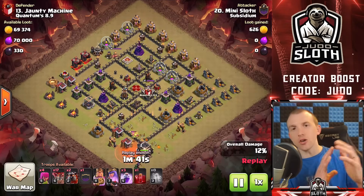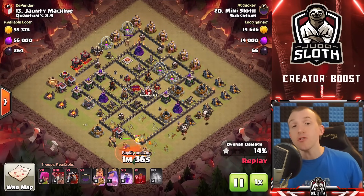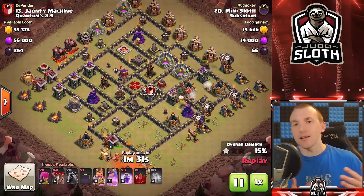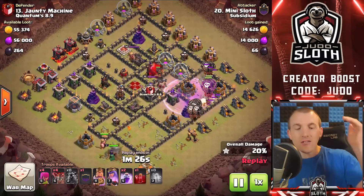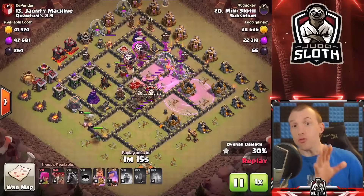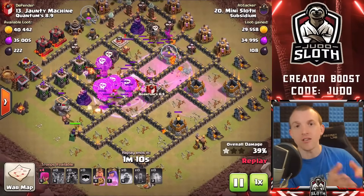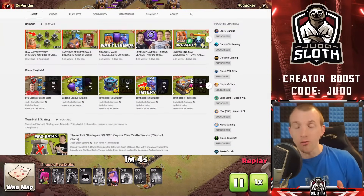Welcome back to the channel guys, Judo Sloth here, I hope you're having a good one. Today I will be breaking down the top four Town Hall 9 Lava Loon strategies including a live attack from myself. There's a sneak peek in the background right now as to how you can take down a maxed level base with low level heroes. My Barbarian King is only level 11, my Queen only level 7, so this is one of the stronger methods. I'll bring you that live attack and a breakdown towards the end, but I want to showcase a couple of the more popular ways of using Lalo first.